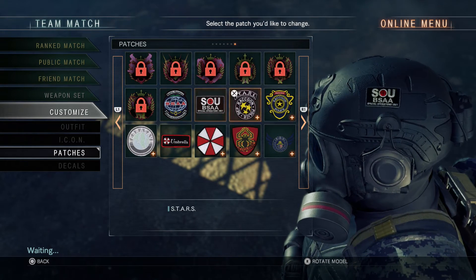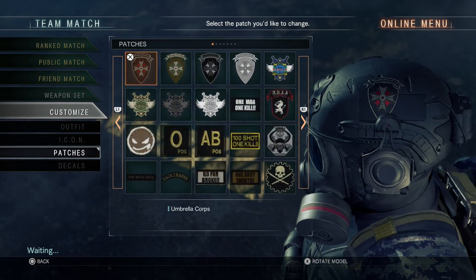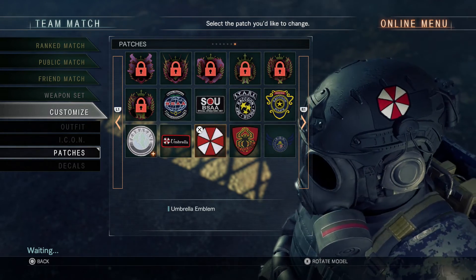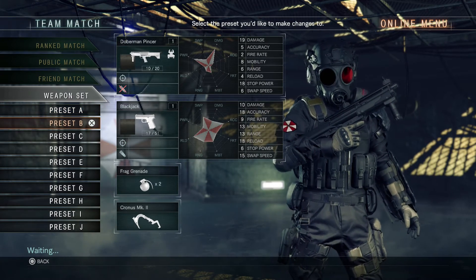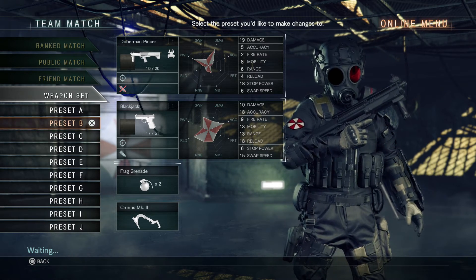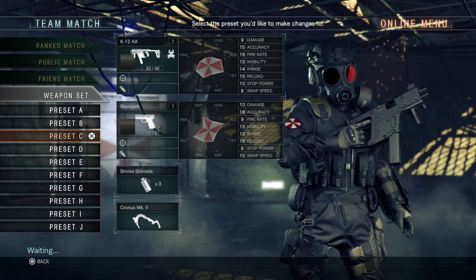I think these are the ones I got for the deluxe edition. Okay so here they are at the very end. I got a Vector — I think that's a KSG. Even though it's called the Doberman Pinscher, it's a KSG shotgun. That's a Vector submachine gun, made by Russia.